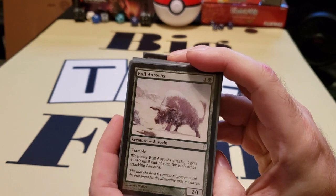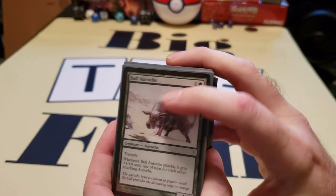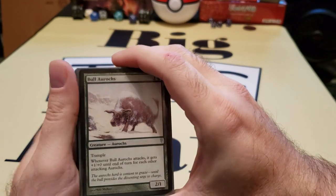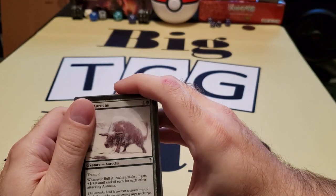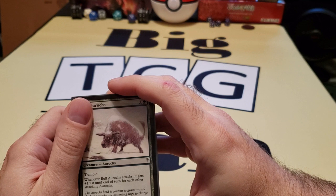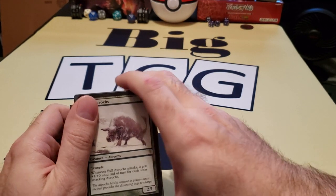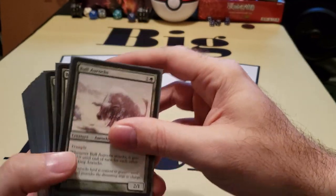It is based off of Aurochs, originally released from the Ice Age expansion. I always kind of liked it. I like the fact that basically all Aurochs gain the ability that whenever they attack, it gives plus one, plus zero till end of turn for each other attacking Auroch. I was very happy to see these.